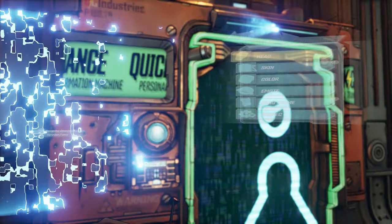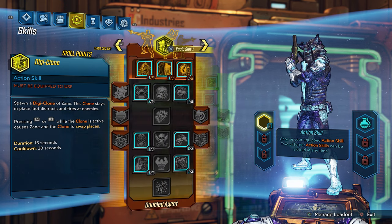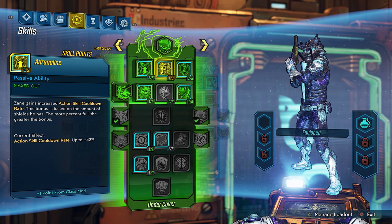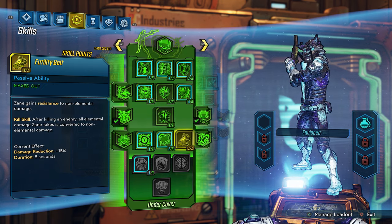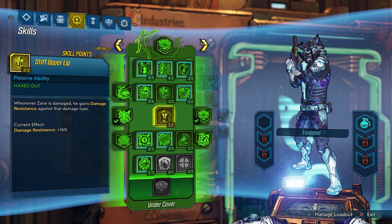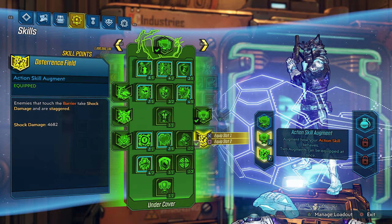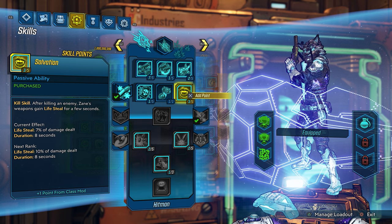We're going to respec so you can see my trees. With this class mod on, the blue neon squares are highlighted — those represent 32 additional skill points. Not 36 like FL4K or Amara, or 38 like Moze, but 32. The reason is that Zane has a lot of kill skills, only allowing one skill point in that tree by default. But with this class mod you can extend that — put two out of one, three out of one. Your level goes from 60 to level 90 with this class mod equipped.